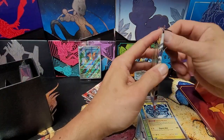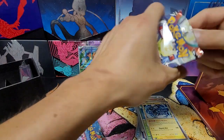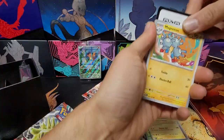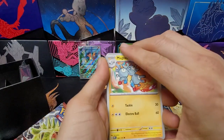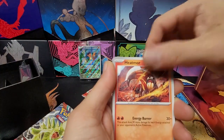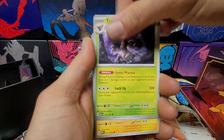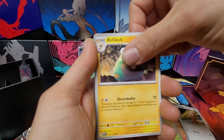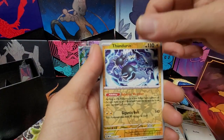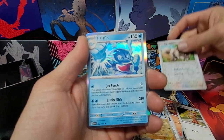Make sure to leave a comment and let me know what your favorite pull was out of the elite trainer box. Alright, Magneton time! We got Heatmore, Lilipup, Trevenant, Bellibolt, Flamigo, reverse Thunderous, reverse Zigzagoon, and our rare is Palafin.